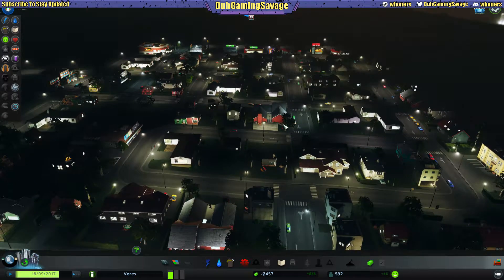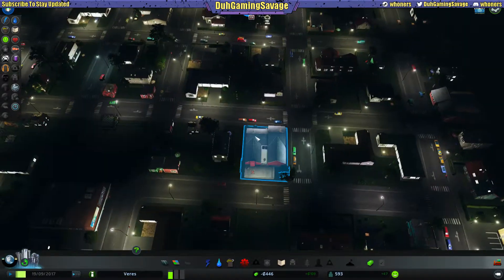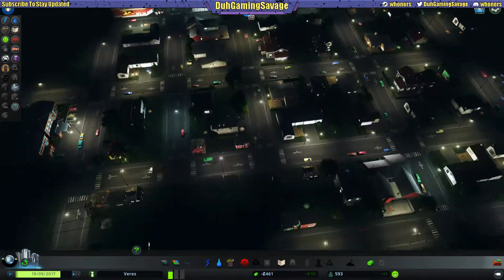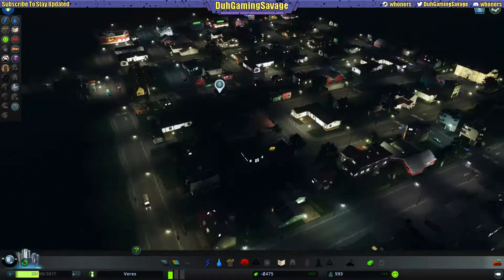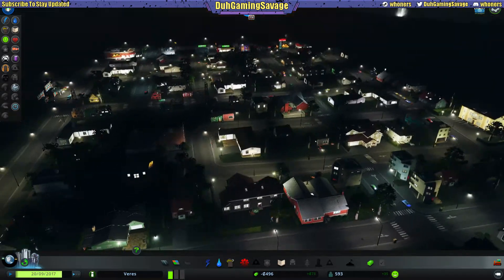We're going to start making our money back and get back into the positives. We've got almost 600 people — we jumped up another 193 people! That's not too bad. Let's see how many houses we've got — it's very low density right now. Once we unlock some of the denser stuff we can start rezoning and replacing some of these little houses.